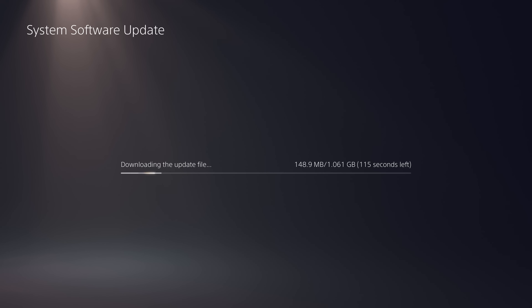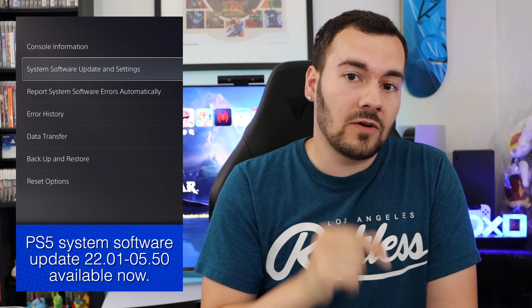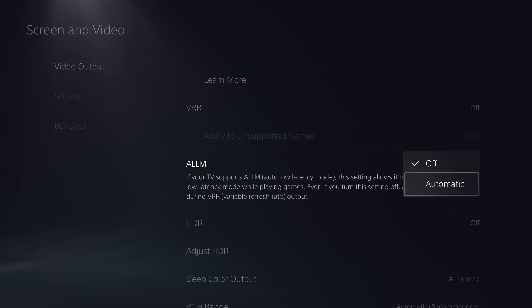Well, this update finally includes that. So if you download and install this update, it's in your video settings where you can toggle ALLM off or on. And if you toggle it off, it'll only go on during VRR output. But if you set it to automatic, it'll function like it was previously. Good to see that this was finally addressed — took a little bit there. And again, it didn't affect a lot of people, but with more time and more people upgrading their TVs, more people were bound to run into this eventually. So good to see that it was finally addressed.